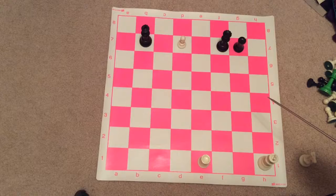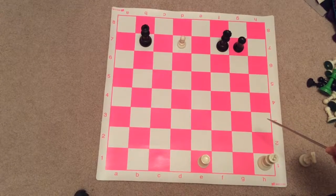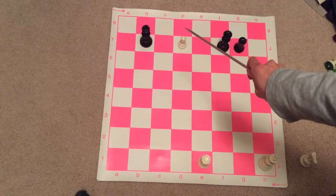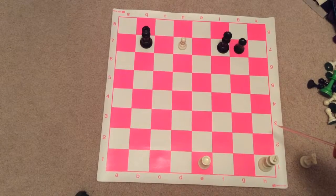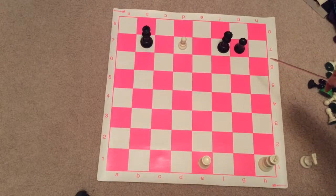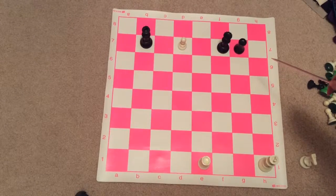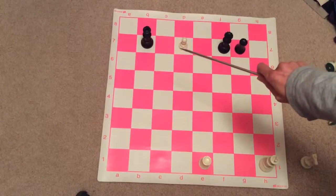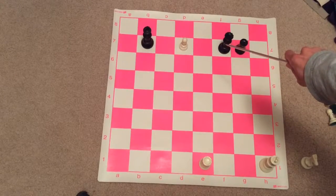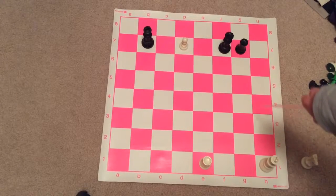Well, sometimes it's better to under-promote, because we always have to ask ourselves: if we promote our pawn to a queen, what can Black do? Do you see what Black can do? If we promote our pawn to a queen on d8, then Black's queen will go to h5 — and that is checkmate!